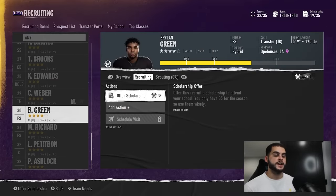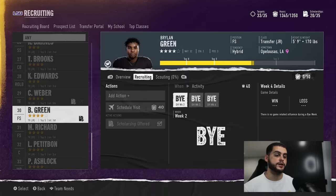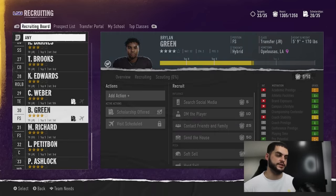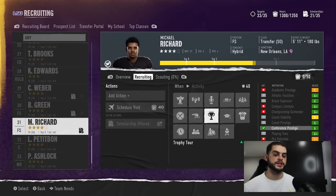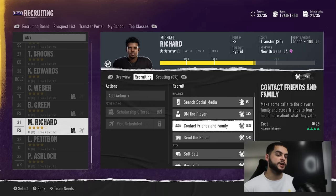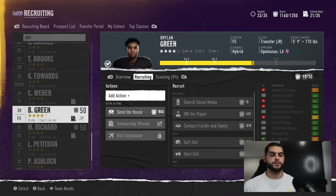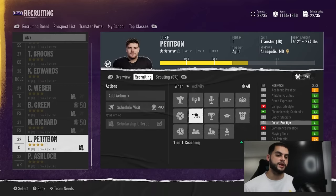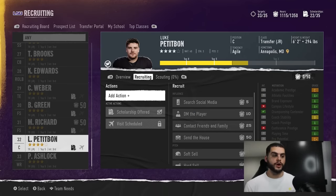Now offer them another scholarship and immediately schedule another visit to lock them out for another round. Normally you can only schedule one visit per player — that's it. But by removing and re-adding them, you can schedule multiple visits. Make sure you put 'send the house' back on every time — I've forgotten this and lost recruits because of it. Keep going: offer scholarships, schedule visits, add send the house — you've now added an extra round of visits.